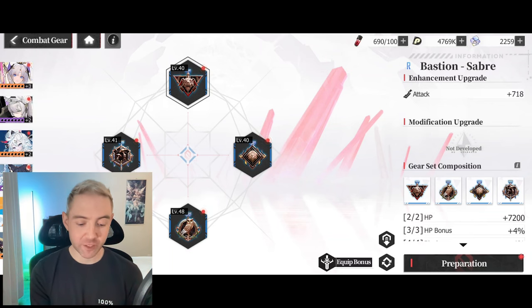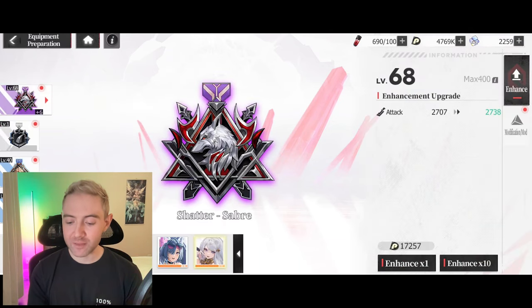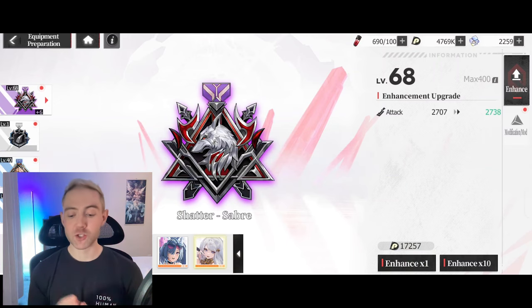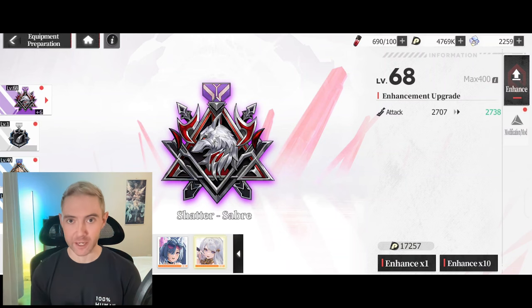If you want to upgrade your equipment, you can go to Preparation, and there are two different ways of upgrading it. The first is Enhance — that's just the normal leveling. I've reached the current level cap; you can only level your gear as high as twice your player level.